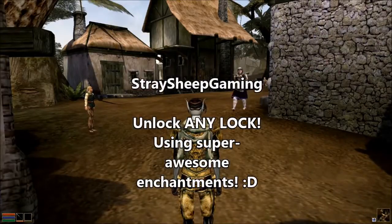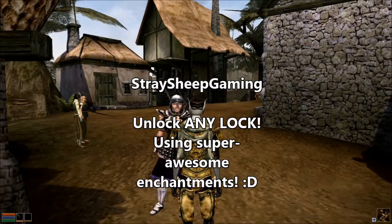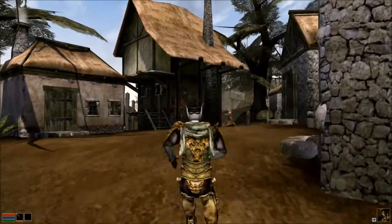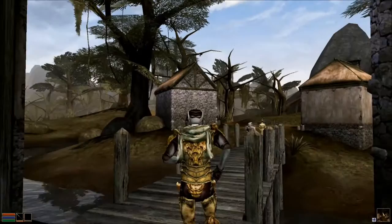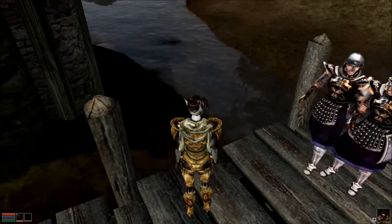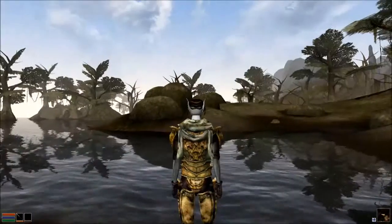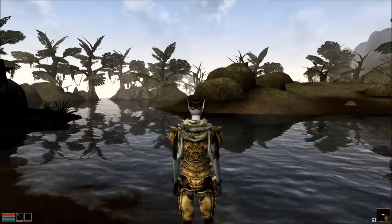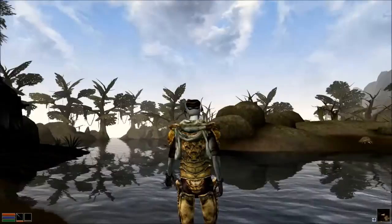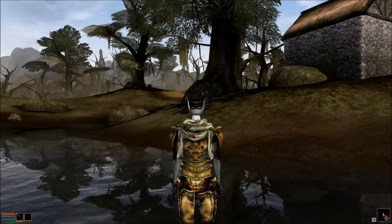Hello again everybody. I had such fun making my last video that I thought I'd better make another. Just before we get into it, you may notice that the draw distance has been substantially improved and my water looks stunning. That's because I'm using all the functions this time of the Morrowind Graphics Extender XE edition or something like that. It makes the game look a lot prettier while obviously staying true to the original vanilla essence, which is something I really like.